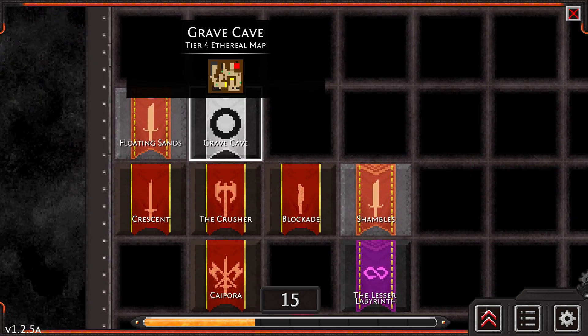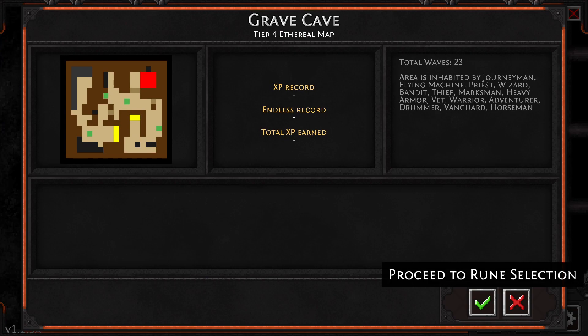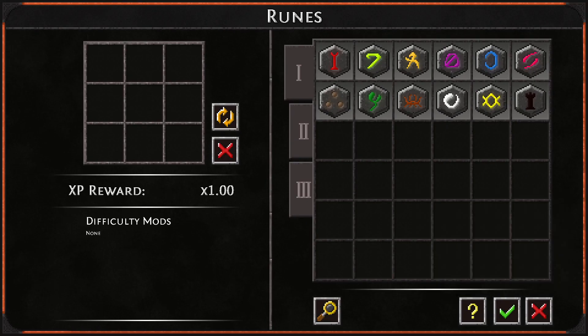We're going to go back out and do some more things. We've got a Tier 4 ethereal map - let's see if we can handle this. Enemies include journeymen, flying machines, priests, wizards, bandits, thieves, marksmen, heavy armor, veteran adventurers, drummers, vanguard, and horsemen.